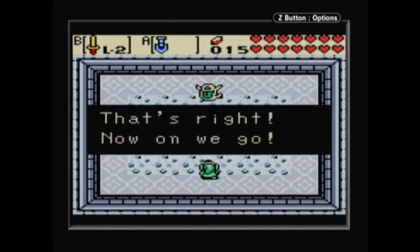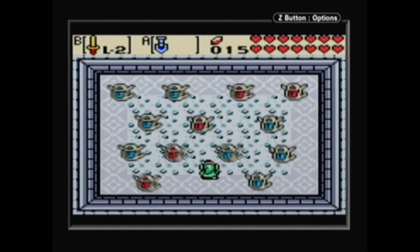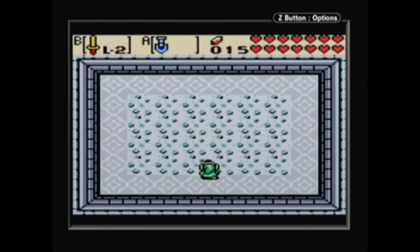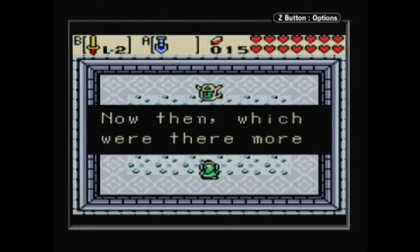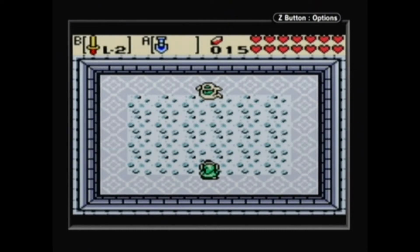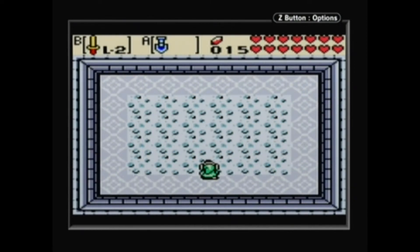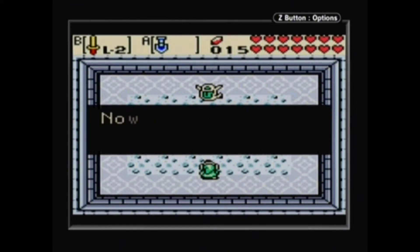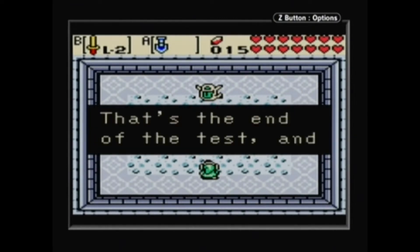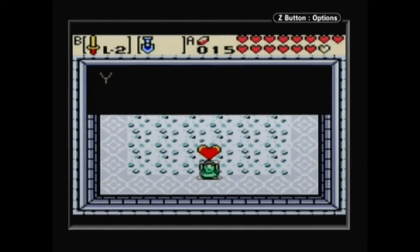Red. Alright, next test. Blue. There we go. One more. Red. It was red. There we go. I have a heart container!